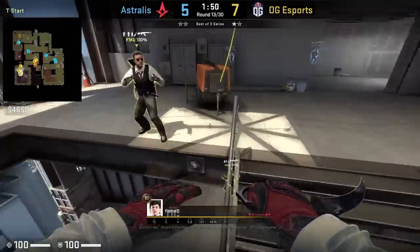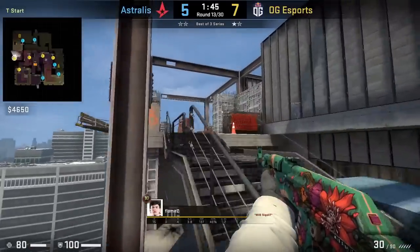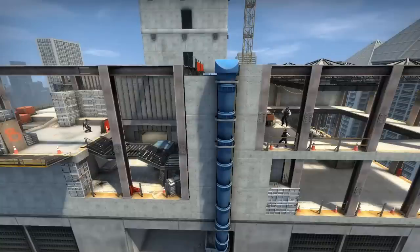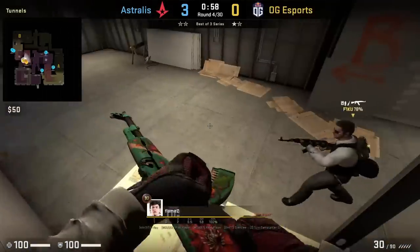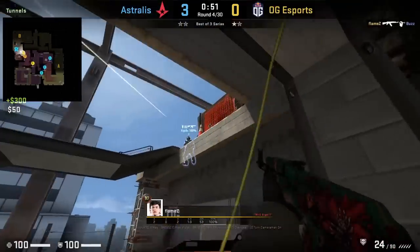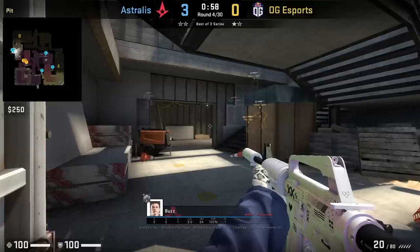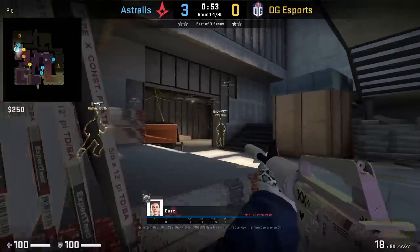This is the best run boost in CSGO. It's so cool seeing the Ts go around from stairs towards B, which we see Flames do here, getting one frag before falling. OG are going to take stairs control by doing the Eternal Fire B main run boost where Flames gets run boosted towards the other side, then peeks and gets the frag. The point of the run boost is to take attention off the CT and then double peek him — it works perfectly as you saw Buzz's crosshair shift left and then he tries to come back and get the kill.